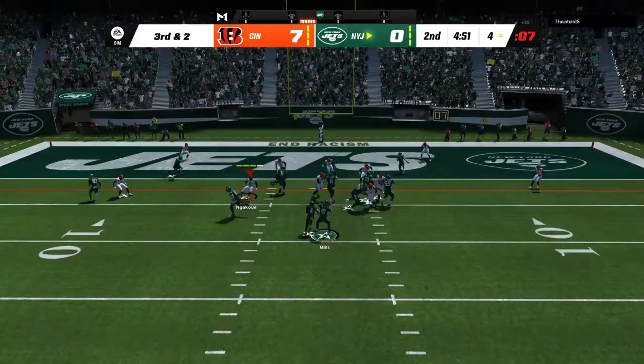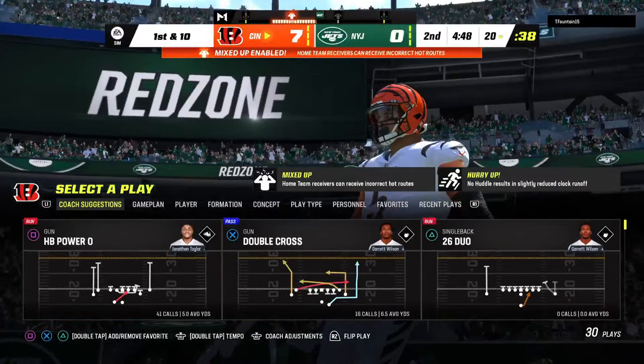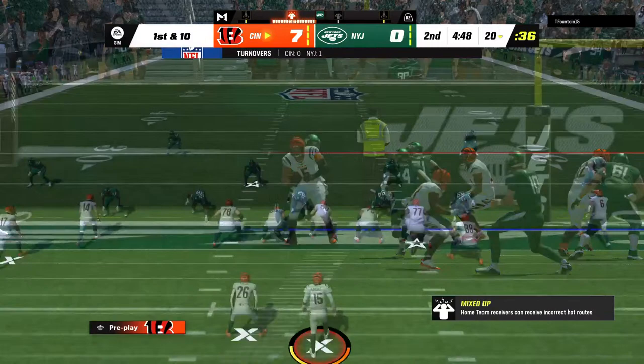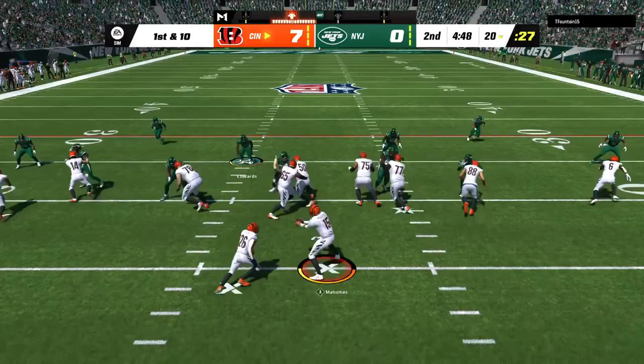And it's intercepted at the goal line! The Bengals are going to take possession here, it's a touchback and they'll take over at the 20-yard line. Definitely not the ideal time to see that mistake, because this is still a one-possession game and that's at least a field goal they just vanished with that turnover. Now the pressure's on defensively to prevent that pick from turning into points for the other side.